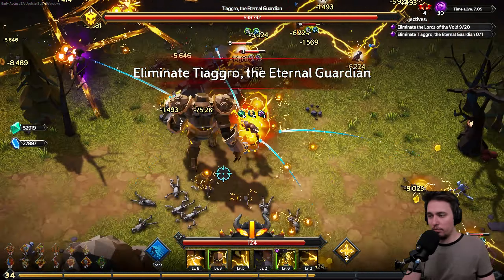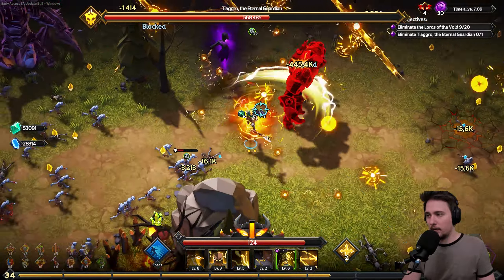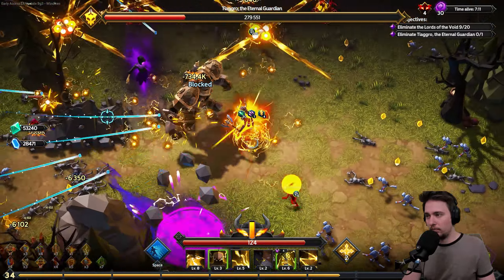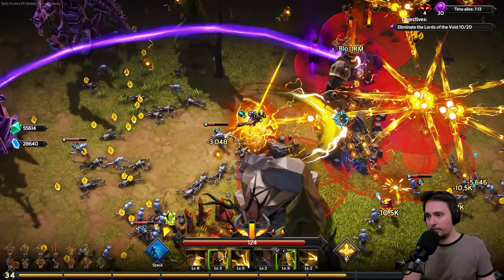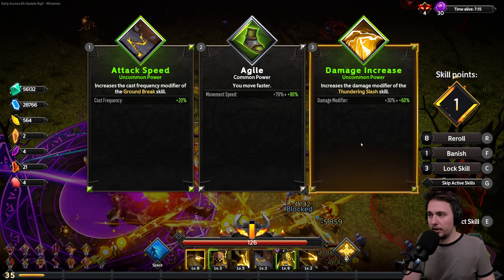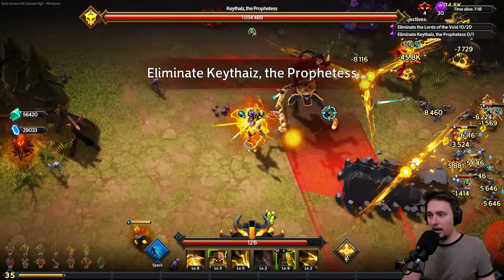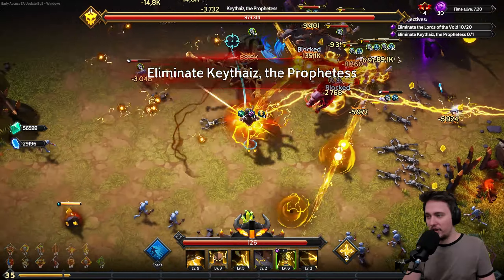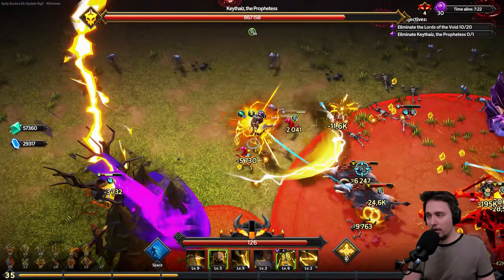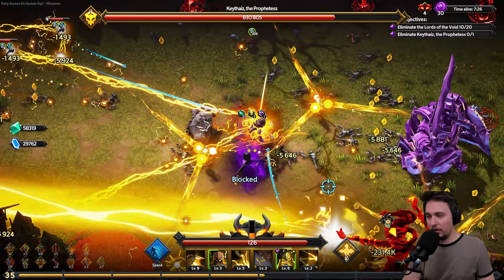Hopefully next time they'll introduce more gameplay content. But the runes and progression are absolutely crazy. When they added the skill tree for every single character I was like — what the hell, that's on a different level. This patch focused on fixing core issues. Bladestorm is super cool and good for triggering other abilities, but we're not going with that. Cast frequency plus 30% — why not.